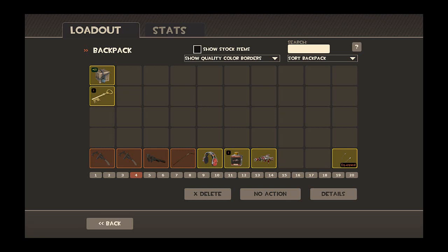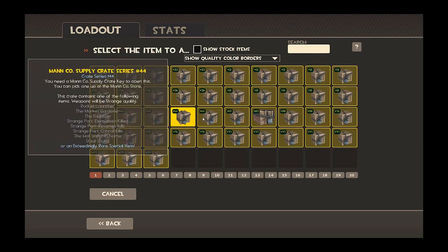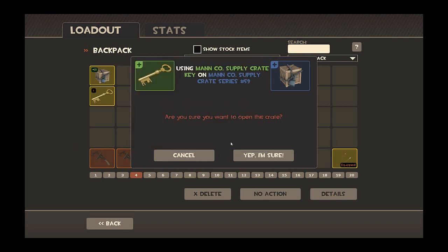Hi guys, today is my birthday so I'll be opening the best crate I could possibly find, which includes a strange Kukri, a strange Hurlong Heater, strange Enforcer, strange part Medic skill, full uber charge, strange part Heavy skill, giant robots destroyed, the War Paint and the Fast Learner.